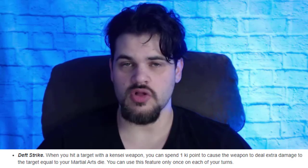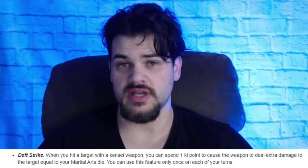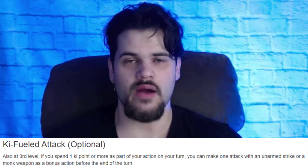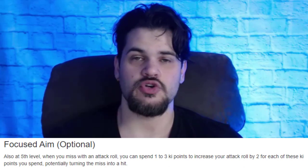Next up we get Death Strike. For a ki point, we add our martial arts die to the damage we deal with one of our Kensei weapon attacks. Originally this wasn't that great — a very inefficient use of ki, basically 4.5 damage for a ki. But where it got really good is when monks got the optional feature Ki-Fueled Attack. Now we can spend a ki on our Death Strike to supply our Ki-Fueled Attack and get an extra attack as a bonus action. Most monks have to rely on the optional feature that lets them add ki to their to-hit to potentially make a miss hit, and in order to get that bonus action attack, they have to miss one of their original attacks. Kensei bypasses all that — Kensei can either miss or hit and still get that bonus action attack. That's really what we're going to be doing with our ki: getting those bonus action attacks and making the most out of them.